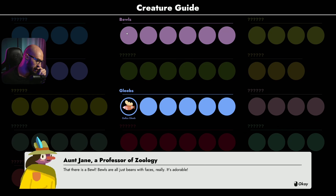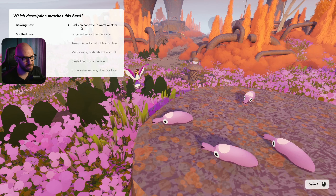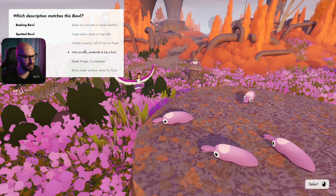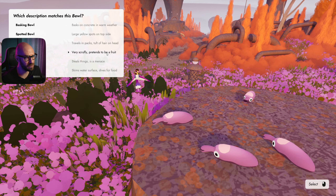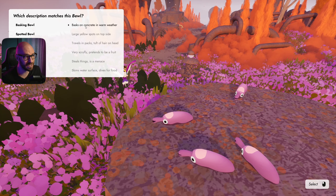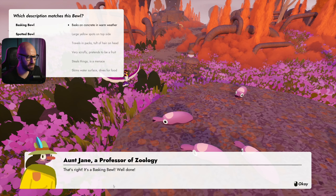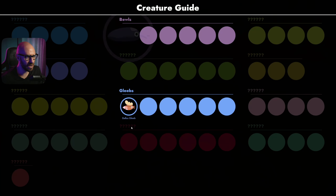New family discovered right here - the Buels. Buels are just beings with faces, really - it's adorable. Basking on concrete, warm weather, large yellow spots - no. Traveling in packs - kind of. Very scruffy, pretends to be fruit - no. Skips water surface - no. I'm guessing it's the Basking Buel. Yes, that's right - the Basking Buel, well done!